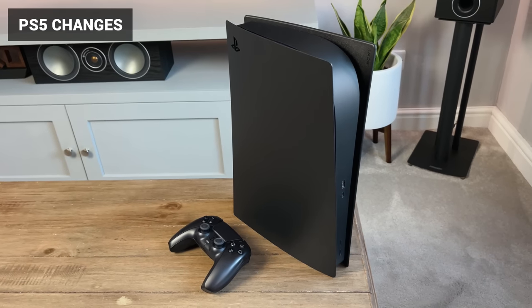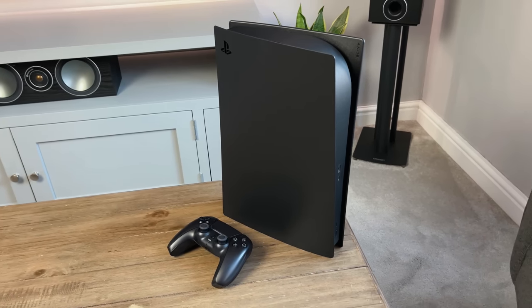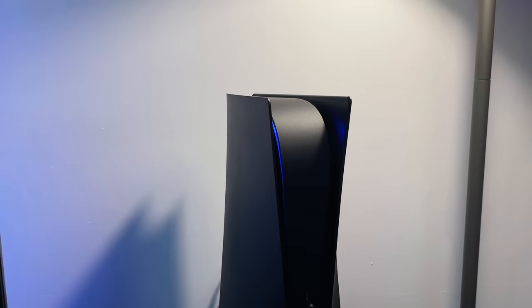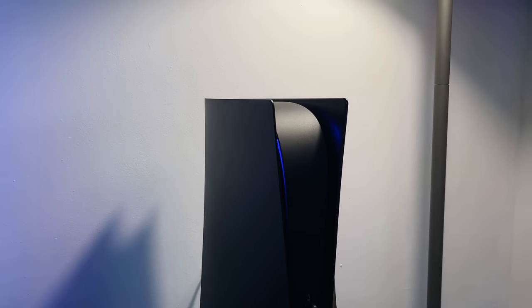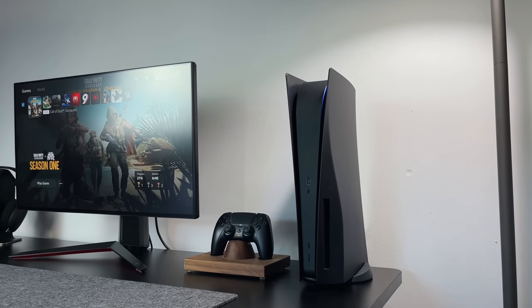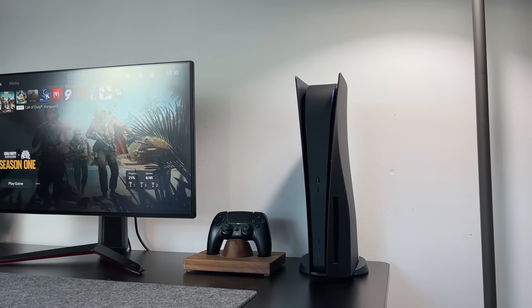In terms of the overall look of the PlayStation 5, so far I've added the original Midnight Black plates, a matte black centrepiece from dbrand, and a little blue LED strip — just a sticker that goes over the white LEDs and turns them blue. I don't think there are any other changes I'd like to make for the PlayStation 5 now; I think it looks pretty good as it is.